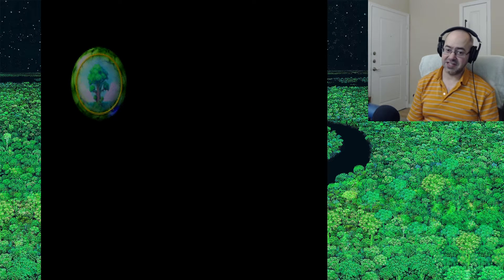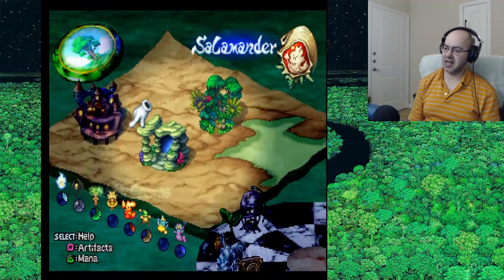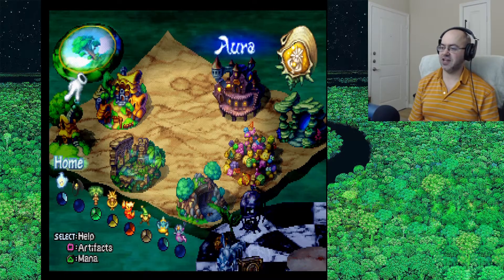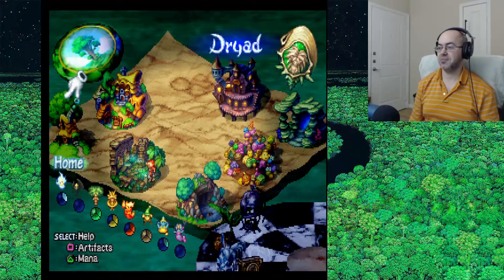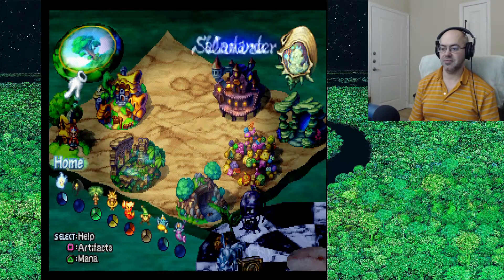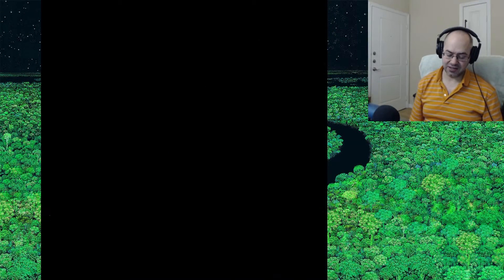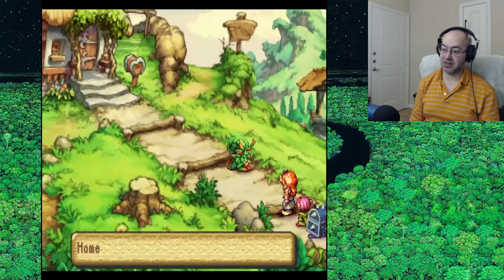So where the heck do we find Selva? Selva of the four winds — that is a great question. Gato. Once you find all the other wisdoms, Selva starts hanging out in Gato. We're not going to go in because we don't want to lose Bud. I mean, we can just get him again, but there's no reason to go in. Not when we can just finish the quest right now.